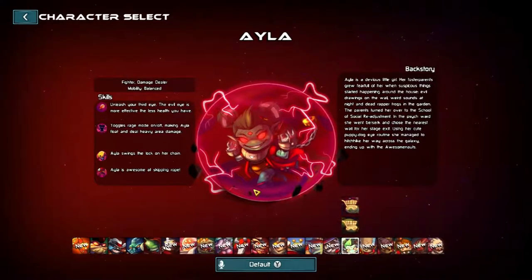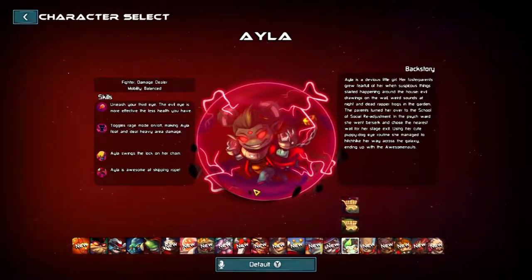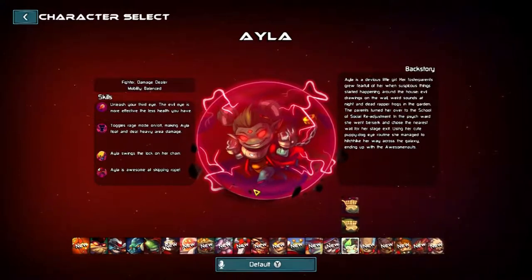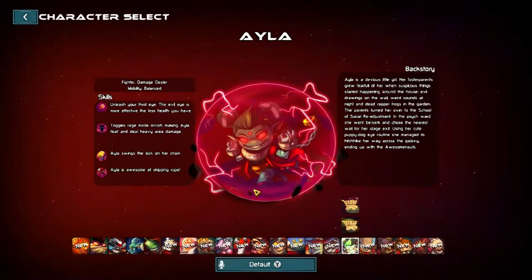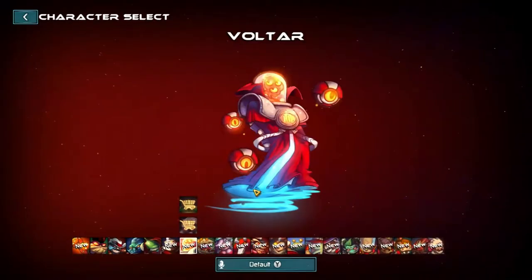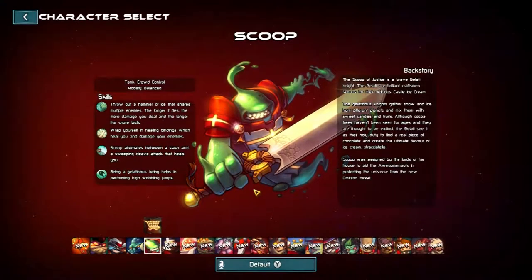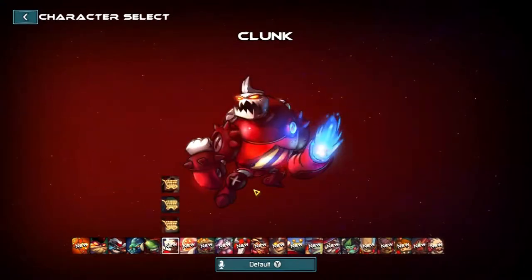Hey guys, it is Matt from Armstrong Gaming here. We are back with another episode of Awesome Noughts. This series has been floating around a little bit, so I'm going to be doing one episode per character. It's going to be a 20-part series. I've already done two — I've shown you guys Voltaire, the healing Awesome Nought, and also one of my favourites, Scoop the Loop. He's pretty sweet.